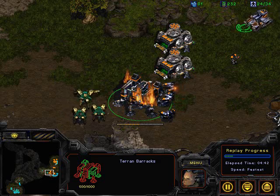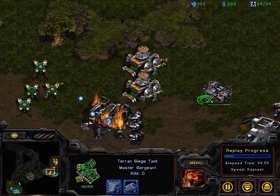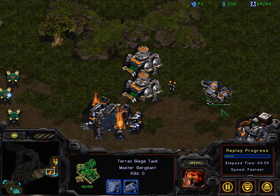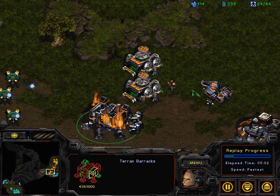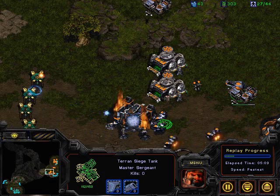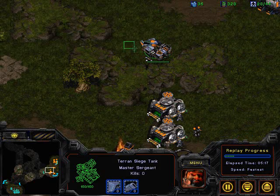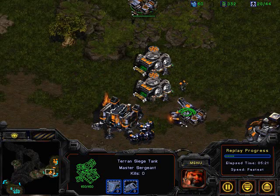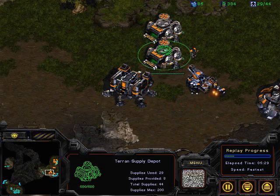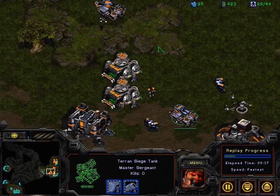Dragoon range is not quite finished yet, but with a siege tank out, Aerials is going to be able to chase off these Dragoons — though he's got to be careful since he's not on a ramp. You can see those two Dragoons trying to snipe that siege tank. Siege mode is finishing up. What's also common on Longinus is that a siege tank sometimes gets too close to the wall and the Dragoons snipe it, which really hurts the Terran. Aerials is forced to bring in a second siege tank. The first siege tank in position prevents those Dragoons from moving closer.